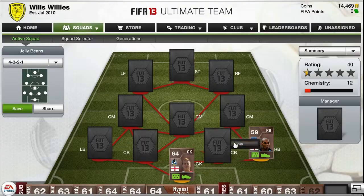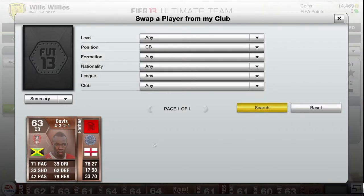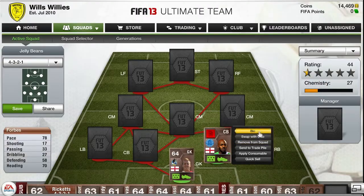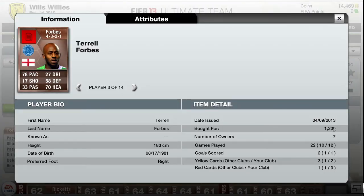First centre back we're going to have Terrell Forbes, going for 1200 coins. 78 pace, even worse of a shot but 58 defending, 70 heading. For 1200 coins he's not bad and he's got the pace.